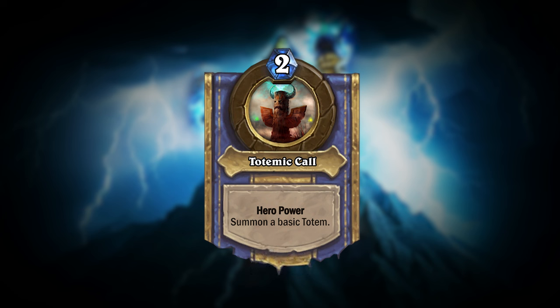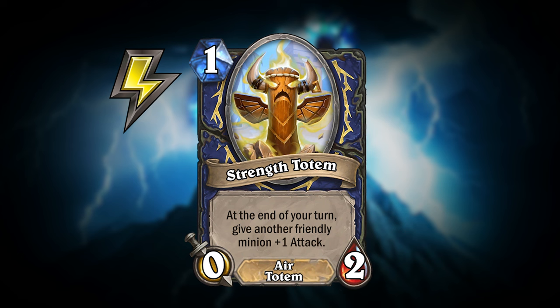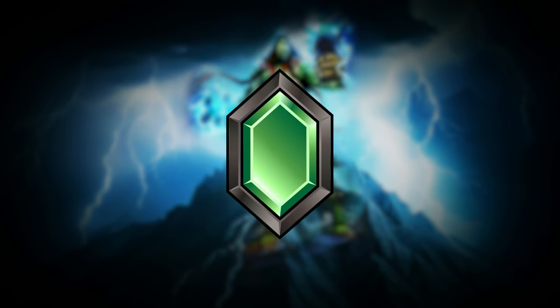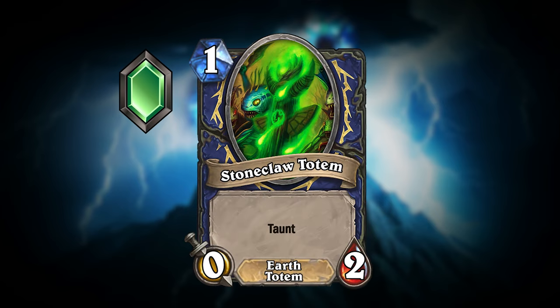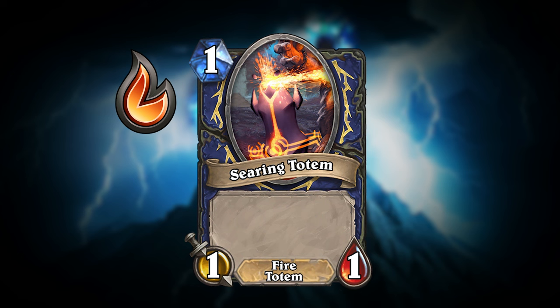All of the basic totems have also been updated to reflect this change. If your deck contains the Air Element, your Hero Power will summon Strength Totem, which has the same text as before, but is now an Air Totem to signify the element it's attached to. Strength Totem's art has also been altered to reflect the Air Element, which is itself yellow. If your deck contains the Earth Element, your Hero Power will now summon Stoneclaw Totem, which is exactly the same as before, but is now an Earth Totem. If your deck contains the Fire Element, your Hero Power will summon Searing Totem, which again is identical to before, but is now a Fire Totem.